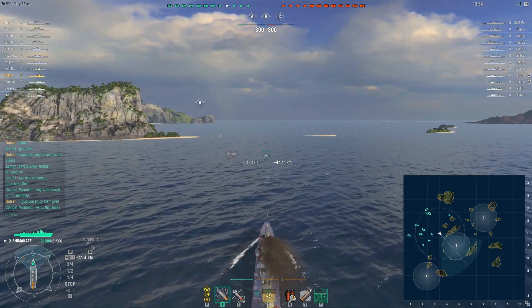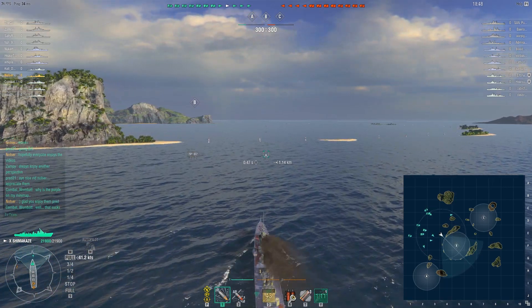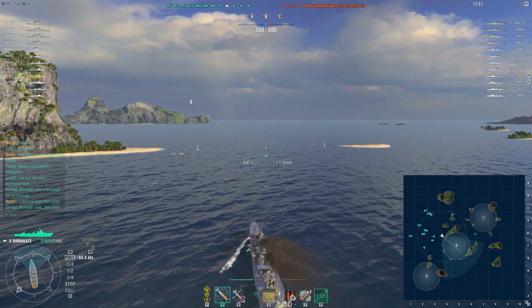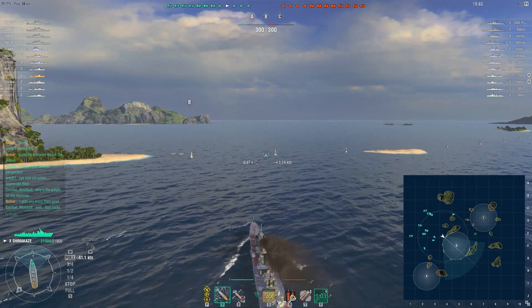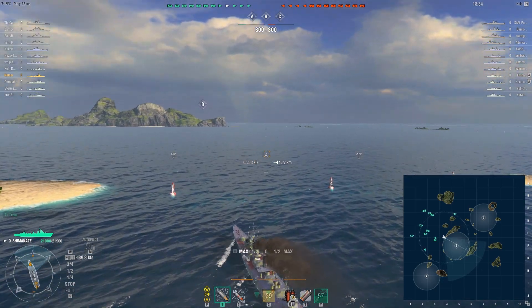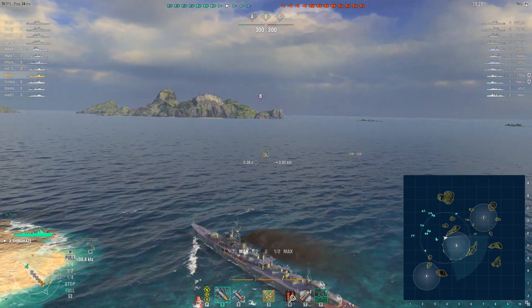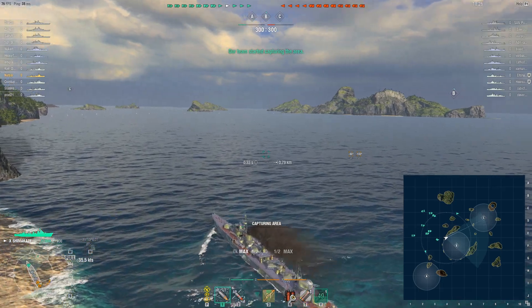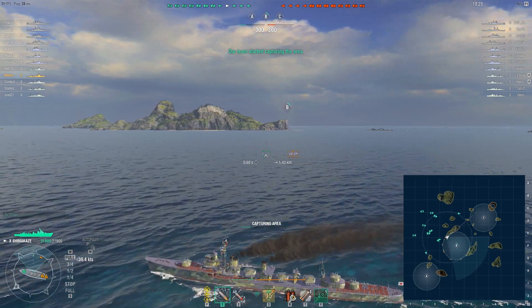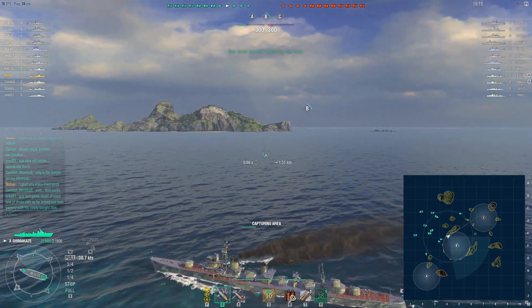We are on the map Trap and I spawn near B, so that's where I'm headed. That is where you should go if you're a destroyer. You need to support your team. Domination requires that the destroyer tries to at least capture a base. The destroyer is the best equipped to take bases without risking their ship and that's exactly what I'm going to do.